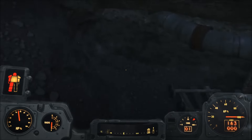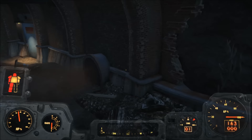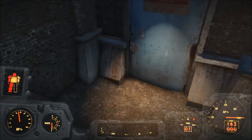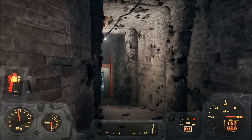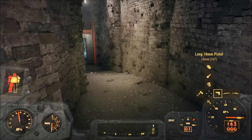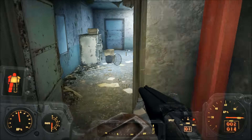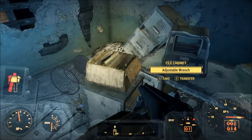There's stuff down here - maybe I shouldn't go where the deathclaw came from, that usually seems like a bad idea, but maybe there's something good here. Looks like there's nothing down here. Oh, there is a door - Civic Access. We just found somewhere new. I need to get to Diamond City though - civilization, actual people, actual help. I'm gonna get out the shotgun, I don't want to use the minigun, we need to save those bullets. What's down here? Adjustable wrenches.